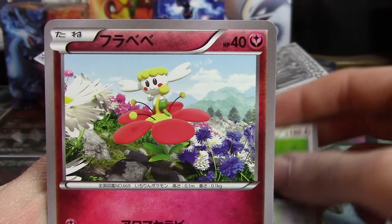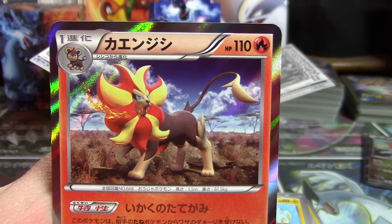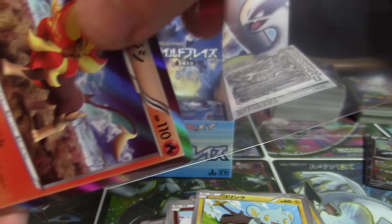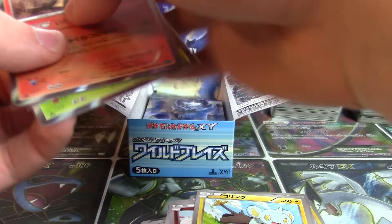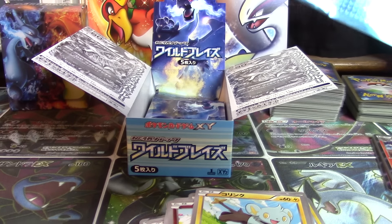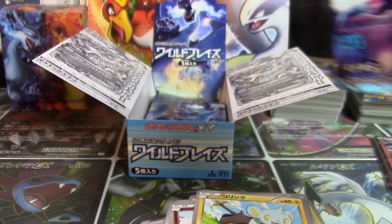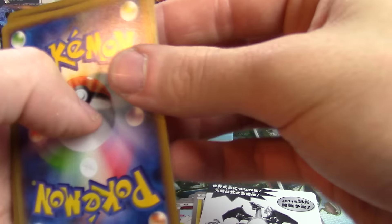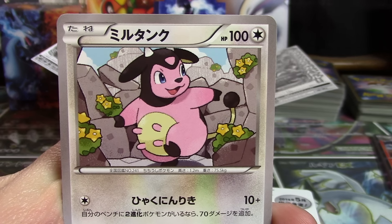We've got a Snorlax, a Flabebe, Buneary, a Shinx, and a Pyroar Hollow. So weird — five Hollows without an EX yet. I hope they put them in these boxes. Or maybe the last pack of every box just has five Secret Rares and Ultra Rares inside. I would tolerate these packs just for that experience, that chance.